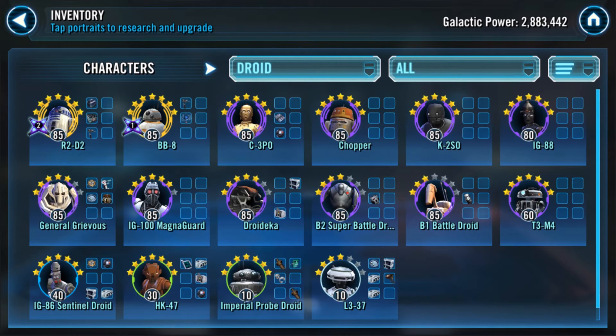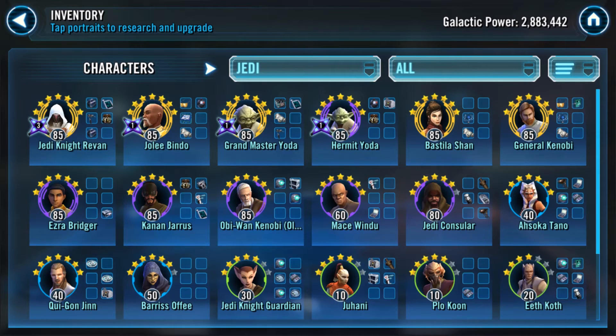The next team you can use on offense or defense — I prefer offense — is Jedi Training Rey plus four droids. The four droids you can use are R2-D2, BB-8, plus two, and that plus two could be C-3PO and Chopper. Looking at your droids, the top four with C-3PO and Chopper included are the highest geared. Chopper works great because he has a dispel, a taunt, and his unique makes him very durable.